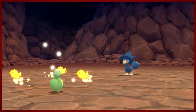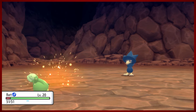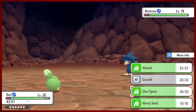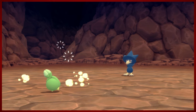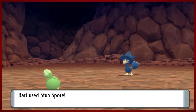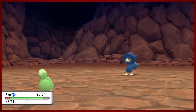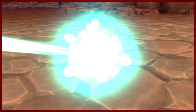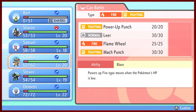Maybe we'll throw Murkrow on the team - it should be pretty effective. It used a different form of Swagger called Flatter. Swagger is a move that confuses your Pokemon but increases your attack; this one increased our special attack. It doesn't look like this Murkrow might have any flying moves, which is not great - because if I want to use it against the Eterna City Gym, which is all grass types... actually, never mind, it was Wing Attack. I was trying to paralyze Murkrow but we weren't very successful.